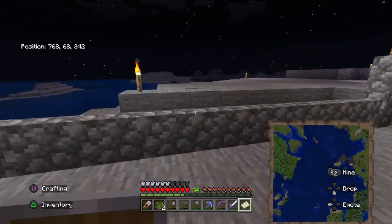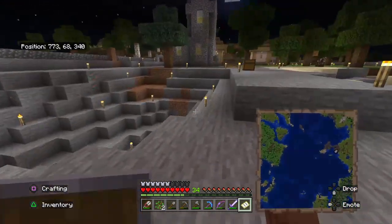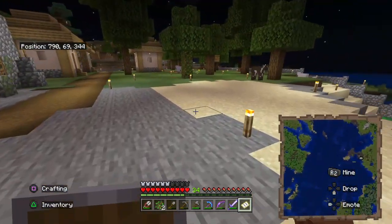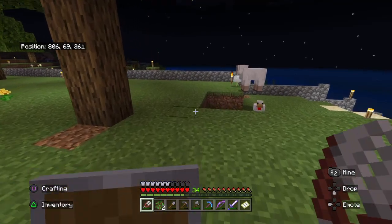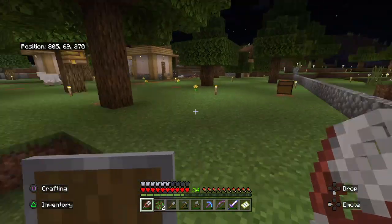To beat the game you need ender eyes — you craft them and throw them and follow them. If that leads me off the map, I'd want to wait till later to allow that. It's a personal thing — the other maps are just to help me enjoy my surroundings here.